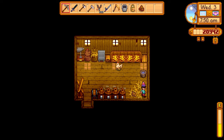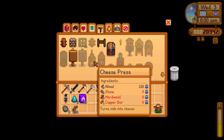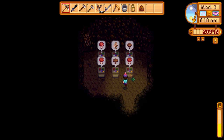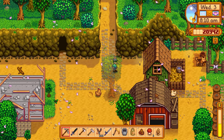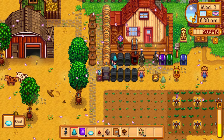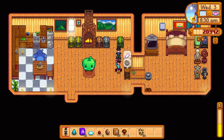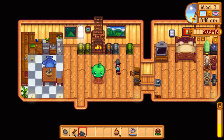We got an iridium egg. Let's check the mushroom cave — red mushrooms, a morel, and brown mushrooms. I know you need one of every type of mushroom for the life elixir. I keep confusing aquamarine and opal. We're running low on geodes. I got refined quartz from the broken CD in the recycling machine — really useful. Let's grab the copper and stone to craft the cheese press.